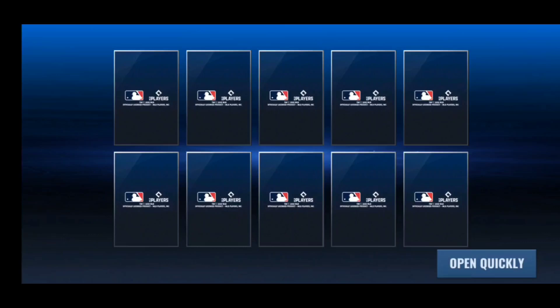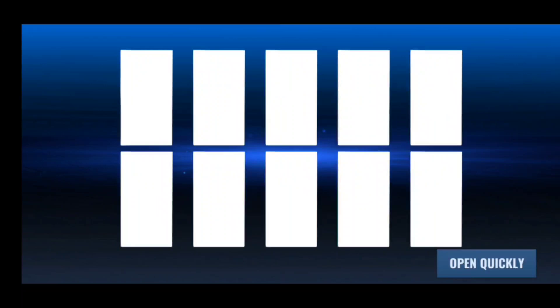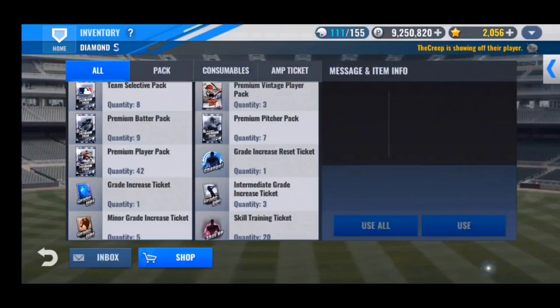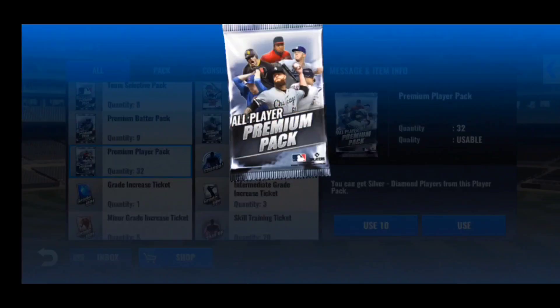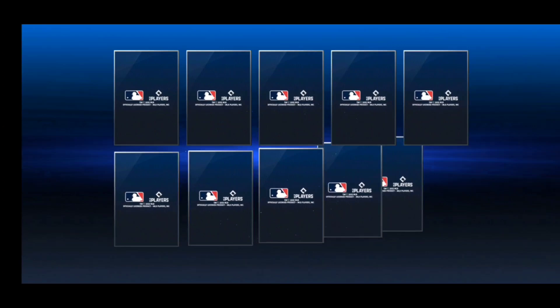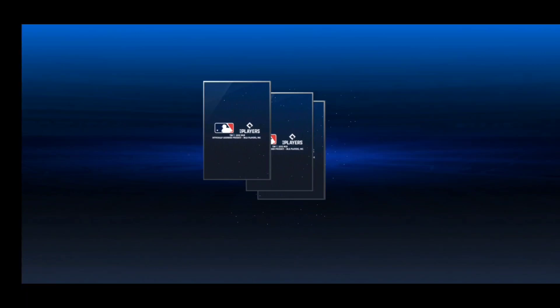I was finally able to clean out my inventory of all the basic batter packs and all of the intermediate packs — they just took up so much space. I poured all of it into special training with Kershaw and he came up to level 5 on special training. Just like the past video, I will be cutting special training unless I get to the next level, just to make it less boring for you guys. We pull a Matt Beattie there — not really useful though.